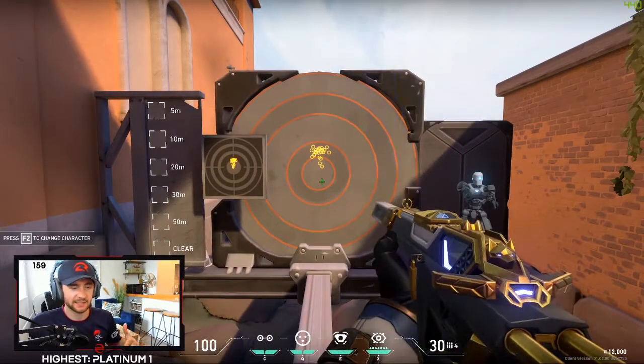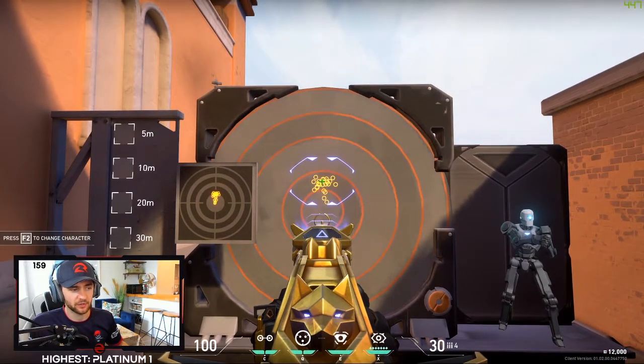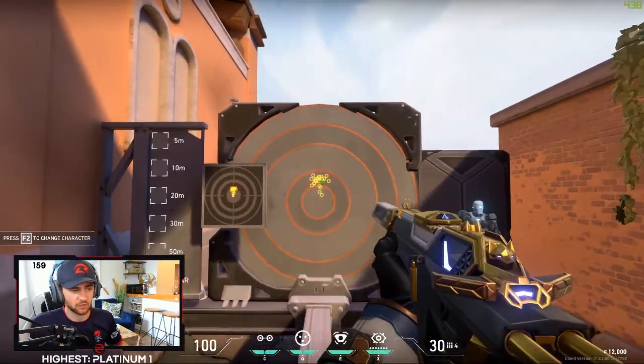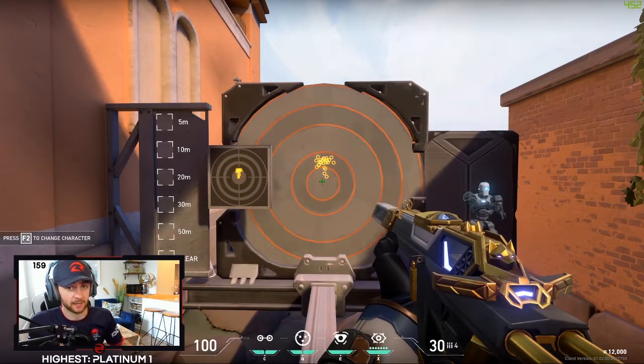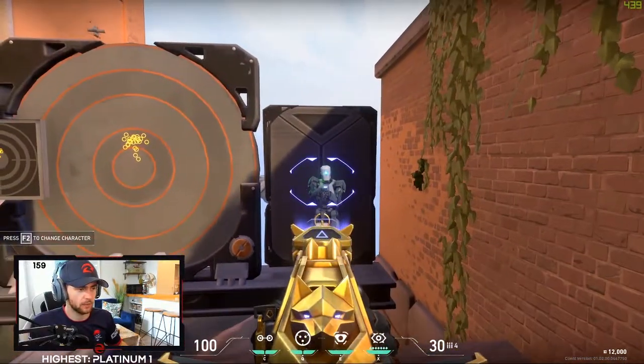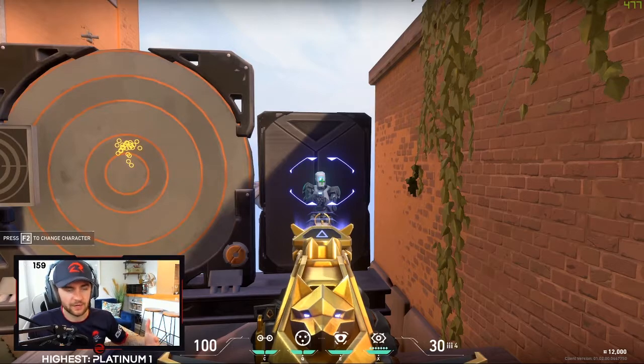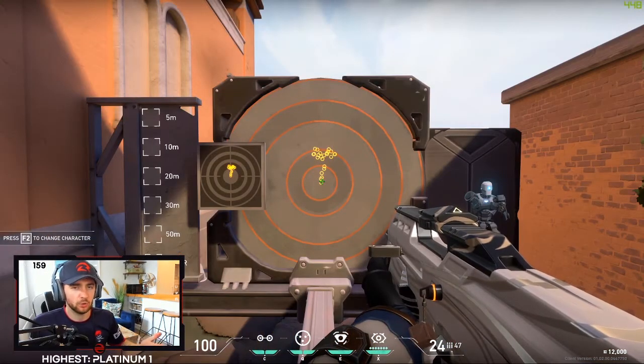ADS actually does little to affect the Spectre's spray pattern — we still end up quite high vertically and very similar horizontally. I'd control it the exact same way: adjust into that lower left-sided jaw area and continue to reset myself when I get to the horizontal flicks.